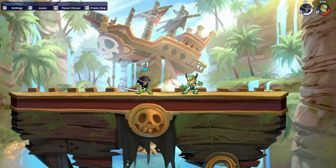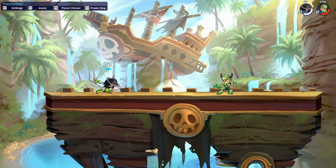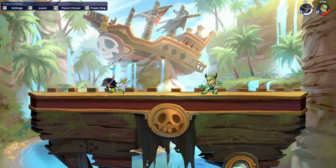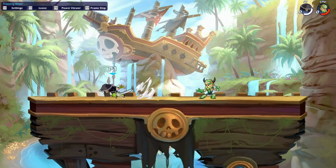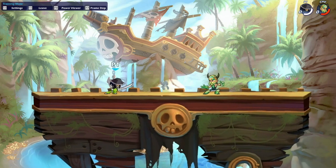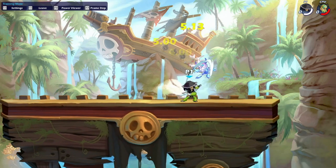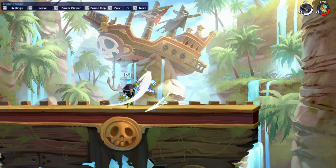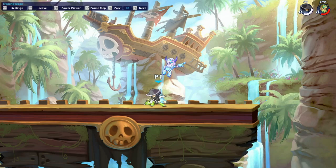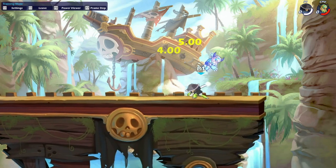A couple of characters on sword have a true combo out of sword down light with a signature. One of these is Koji — you can go into down light into neutral sig. If you hit the down light close with a bit of forward momentum it's going to do more damage than recovery and have more force, meaning it kills earlier. If you hit the down light from far away there is a workaround: you hit your down light and then right after you chase dodge down and in to get to the ground quickly so you can throw out that neutral sig. You can miss this if you hit the down light too close and go for the chase dodge option.